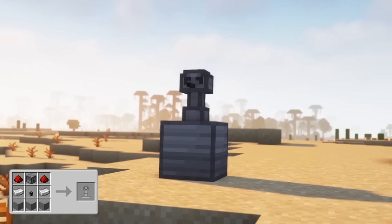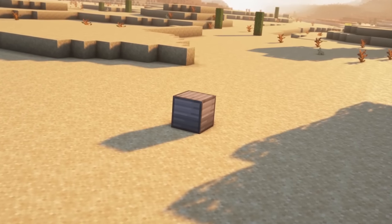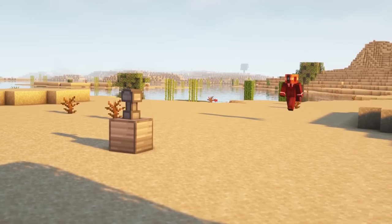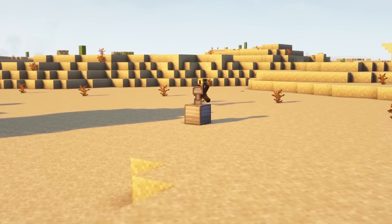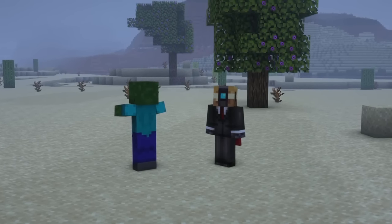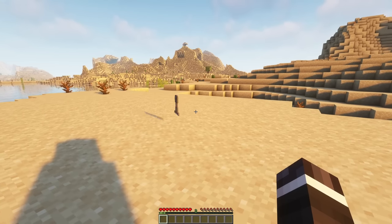The sentry is a turret to defend your base. It has three modes: Idle, which means it will never attack; Camouflage, which means it will stay hidden until a target comes close and then attack; and Aggressive, which means it will always be active and attack targets. You can also configure if it should attack hostile mobs, just players, or both. To remove the sentry, sneak and right-click it.